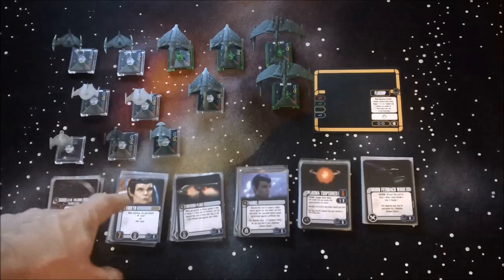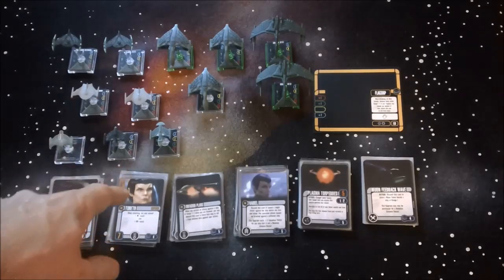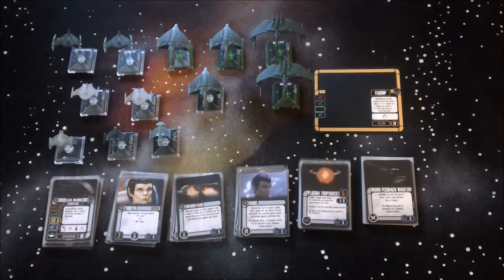Then we have our Romulan science vessel which is hit or miss. It has some really neat upgrades that can only go on that ship for a decent price, but aside from its special ability it really can't do much. The named version has a cool pulse wave ability that hits every ship within range 1 — the downside is it hits every ship within range 1, so it hits all your friendlies too.